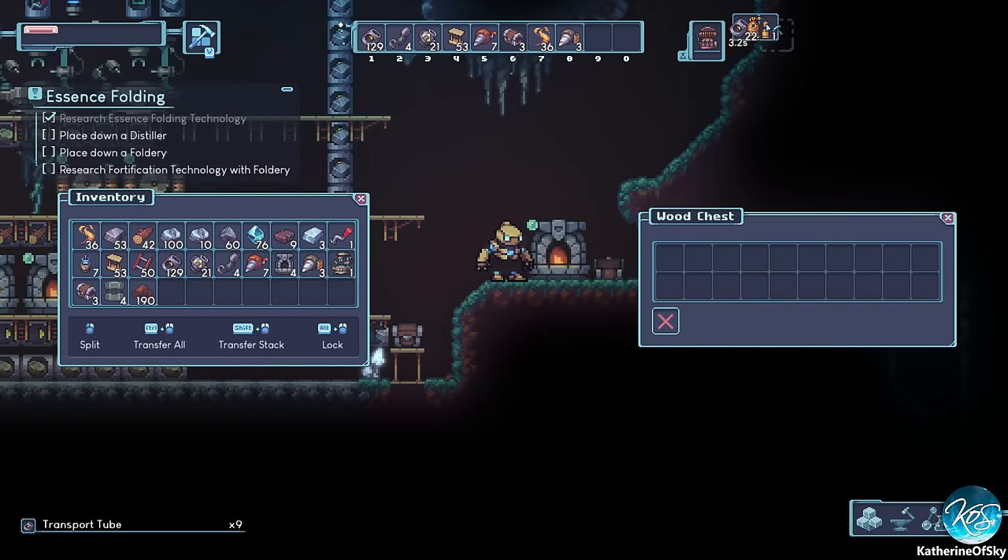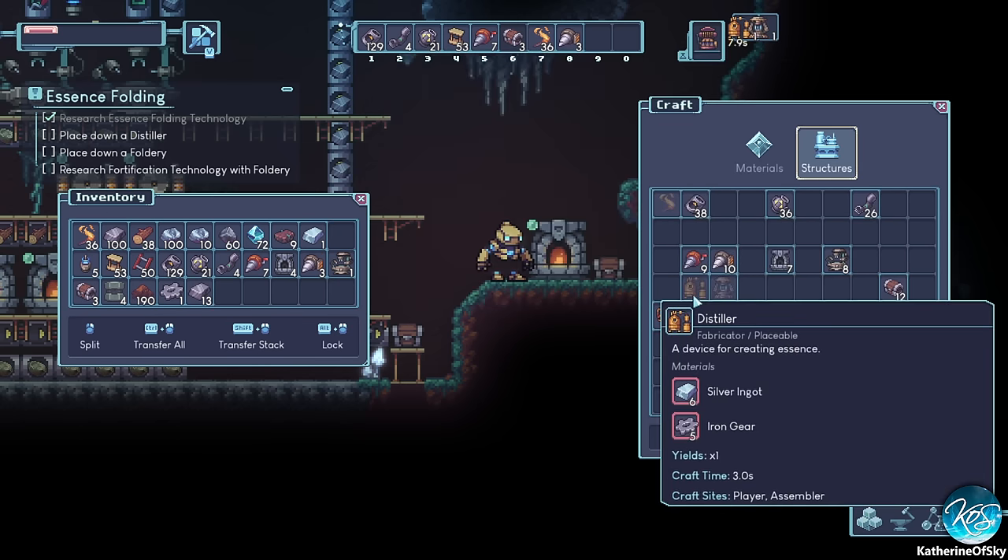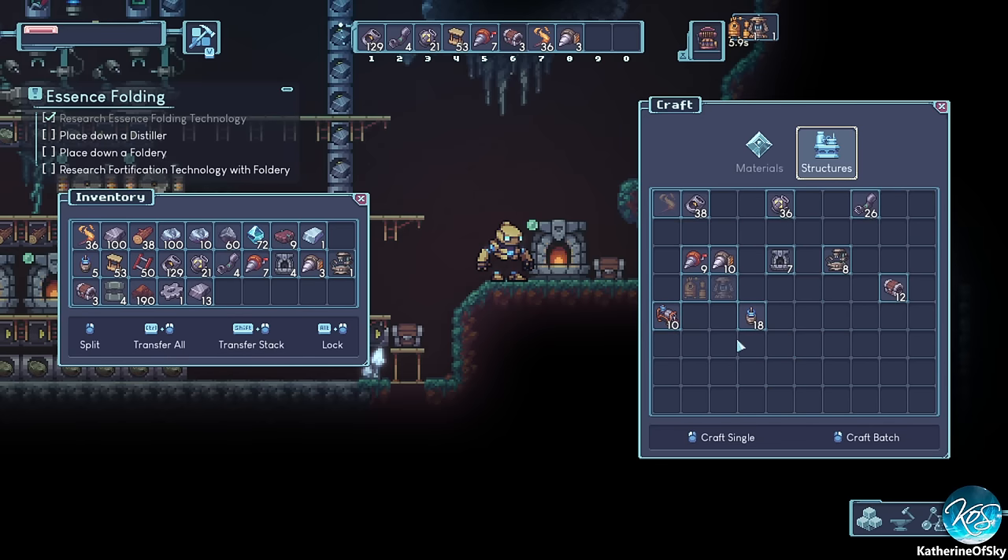Let's get the silver as well. We added the distillery — the distiller. And the foldery! I love the name 'foldery' — that sounds like a very KoS-style language form. It's a bit hilarious.